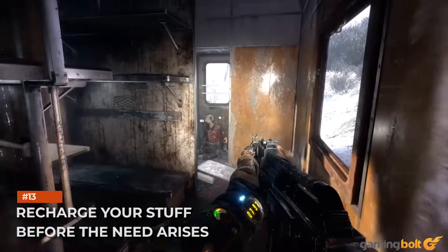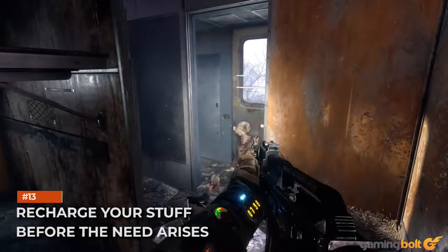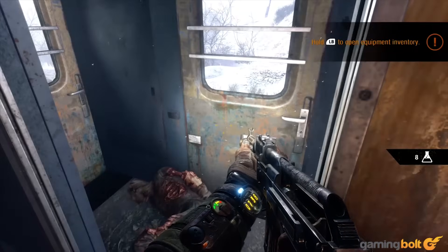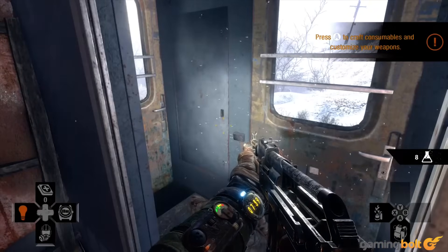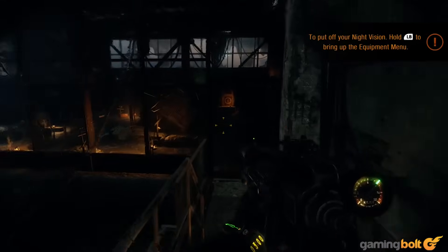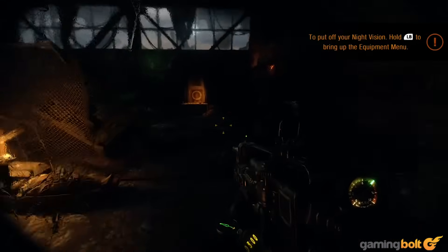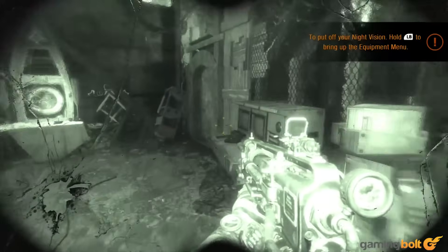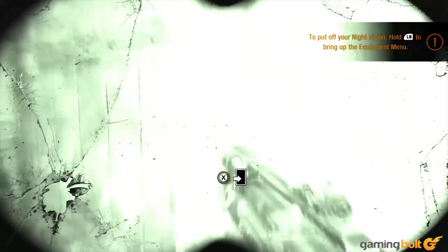Recharge your stuff before the need arises. Items such as your flashlight and night vision goggles run on batteries, which means they can also run out of power. There's nothing more terrifying than being deep underground in a dank, creepy tunnel knowing there's a horrifying creature right around the corner and then suddenly having your night vision goggles go off and leave you completely in the dark.